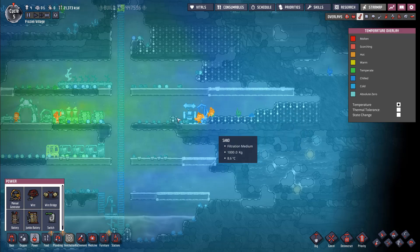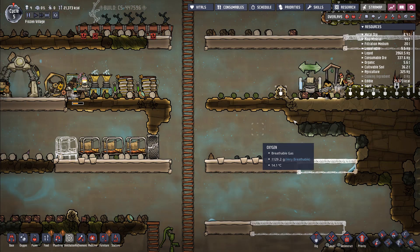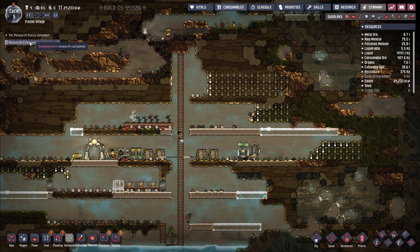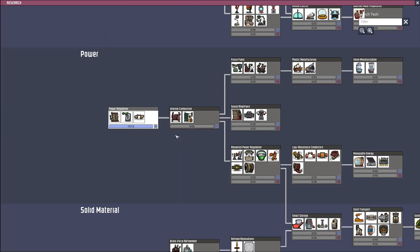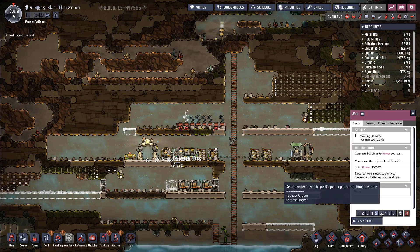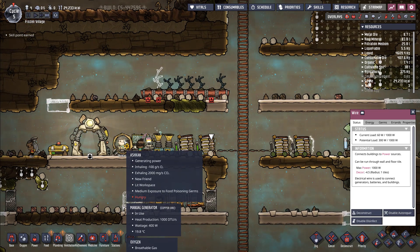Let's build some batteries leading up to the outhouse. Research and employment has been completed — let's get to the really fun part of researching: the grooming station, critter feeder, and all that. Before we do that, we'll also need some of this other stuff — there's just one wire missing. Ashkahn is getting a lot of exercise.